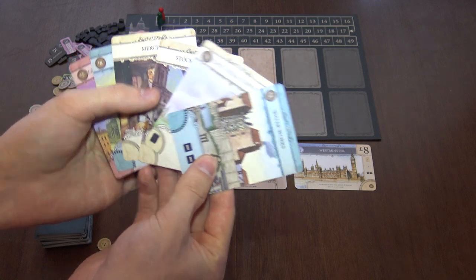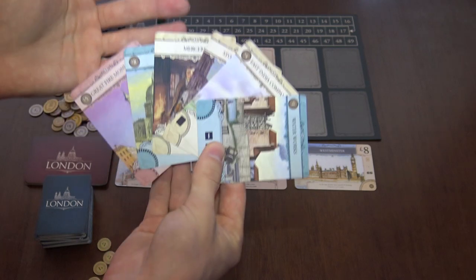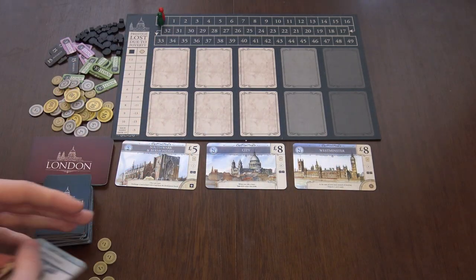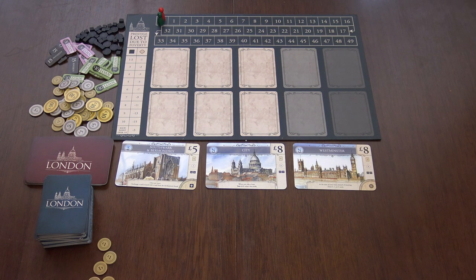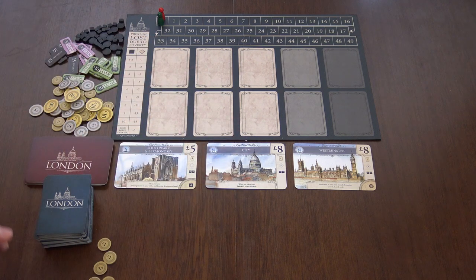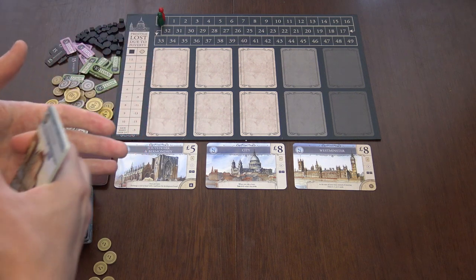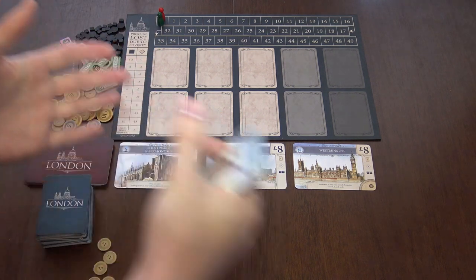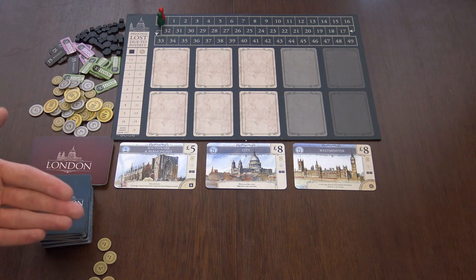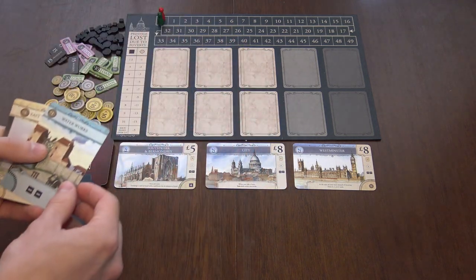These are the city cards — everybody will have a starting hand of six cards. You will play those city cards in front of you, basically developing the city. You can also buy lands — those huge cards that give bigger bonuses and benefits — and you will draw cards, discard cards, and try to activate your city in the best way possible to get less poverty and the most benefit.